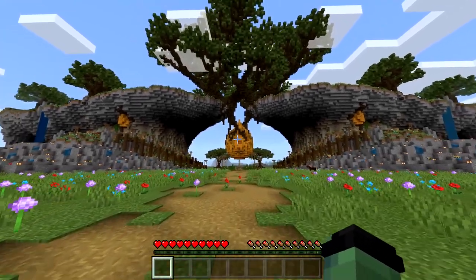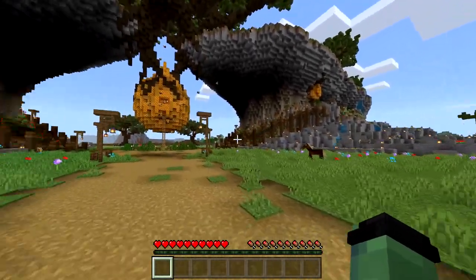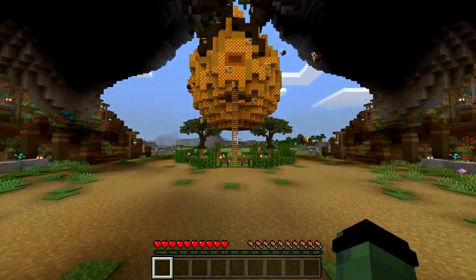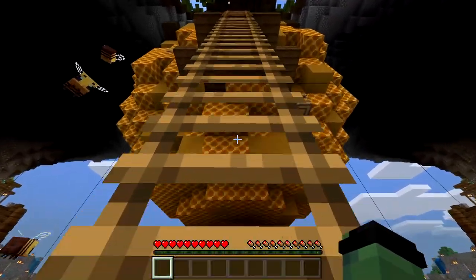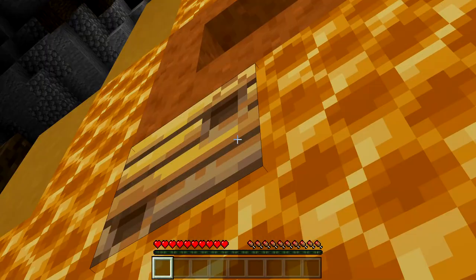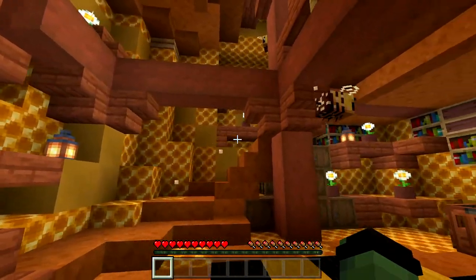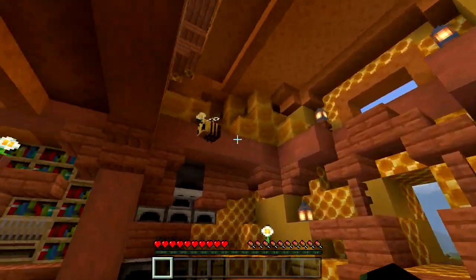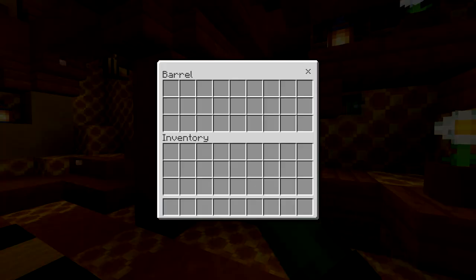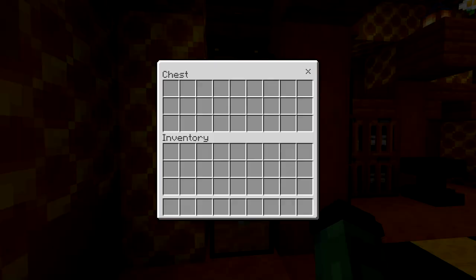So in today's video we are going to be checking out this beehive — see what it's like to live inside a beehive and what is around this whole place. Hopefully you guys enjoy, and let's get started. I guess we're just going to start with the beehive by entering. Looks like it's made out of honeycomb and actual beehives. There are just bees around — whoa! I'm not sure how I would feel living with all these bees around. This place looks fantastic. I like how it looks on the inside, very bright and cheery — and nothing in the chest.